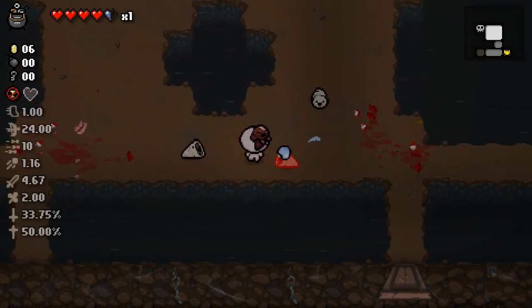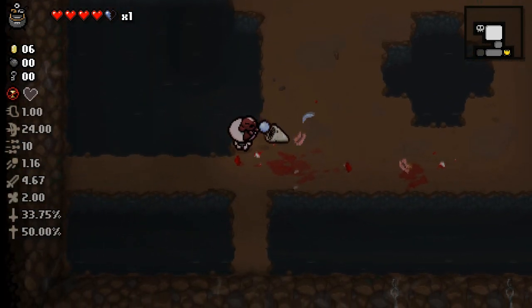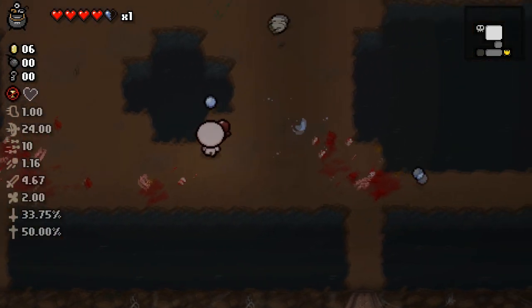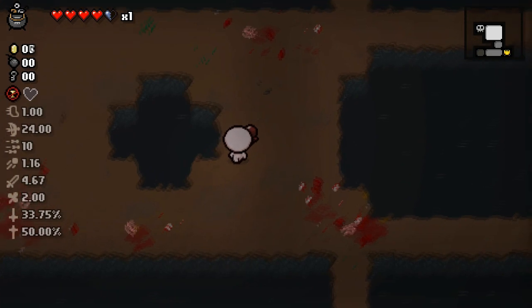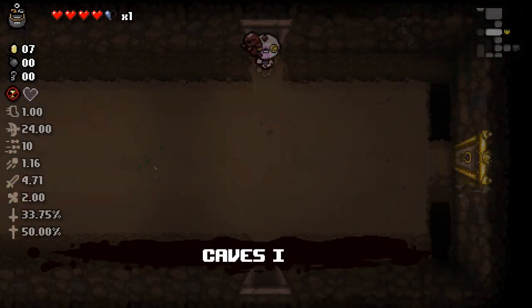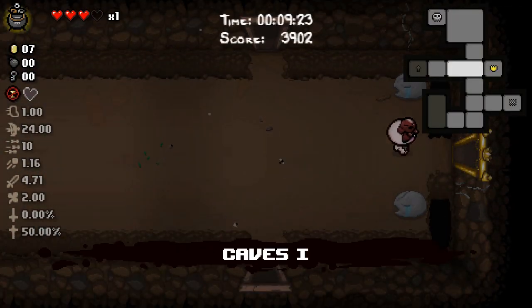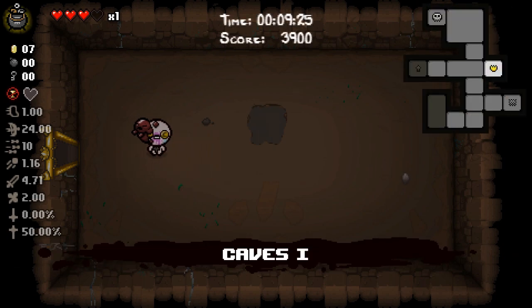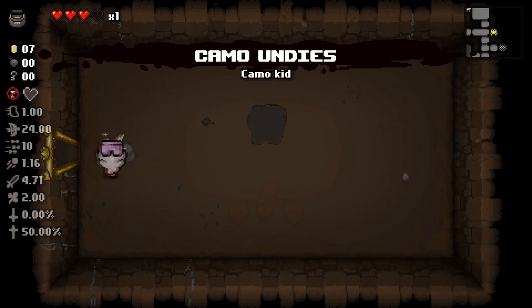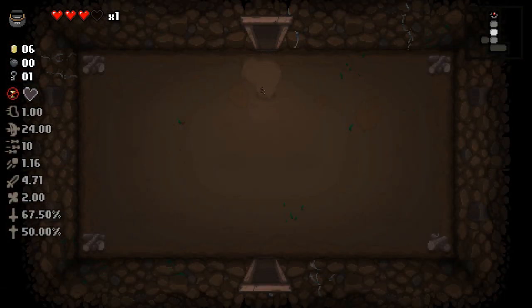Angel room items — how did I dodge it that time but the other time I got hit? That's like a pixel — it probably just hit me, or the game couldn't decide if it did or not, so it let me take the hit. This has been a pretty shitty item-wise run so far. I've only been in one item room — oh my god, that's trash.